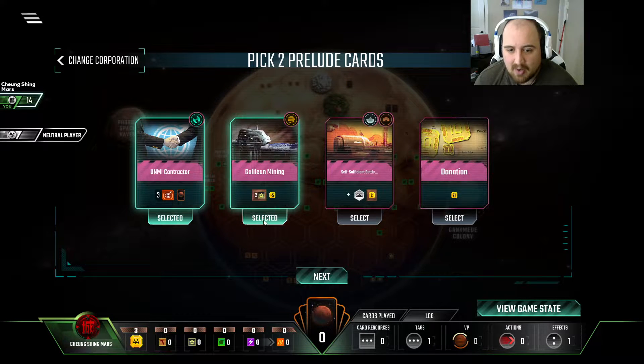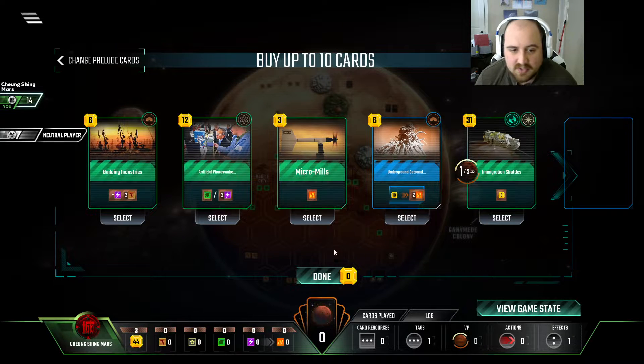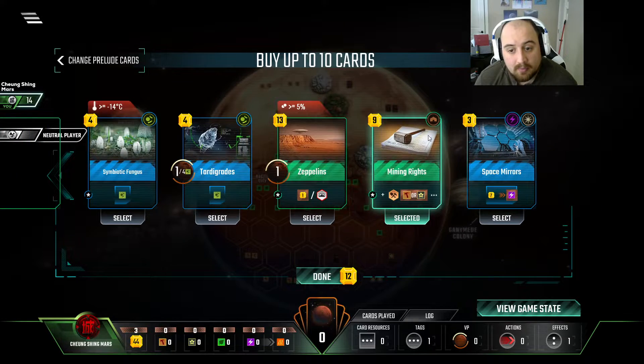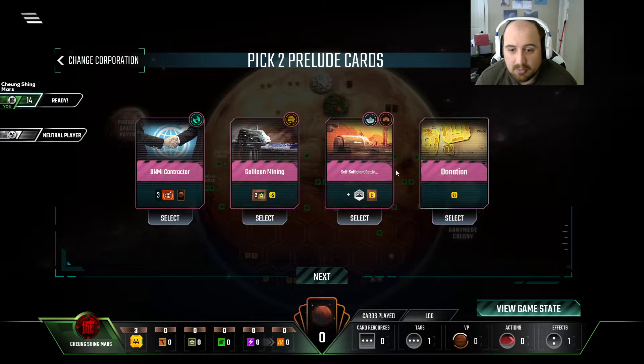Chung Xing is obviously powerful. You combo that with some TR up front and some titanium income, all of a sudden you're in a good spot. You get some of this combo going on, maybe even the heat income. Mining rights — no one's going to complain about that. And we might even grab Space Mirrors, just because energy can be a premium.